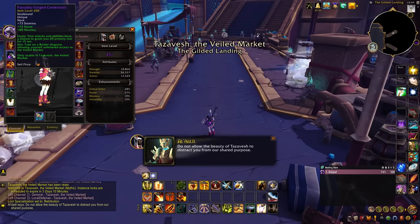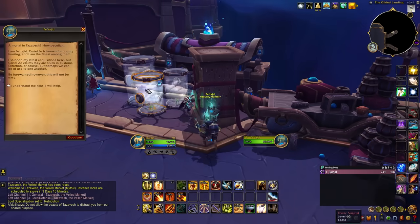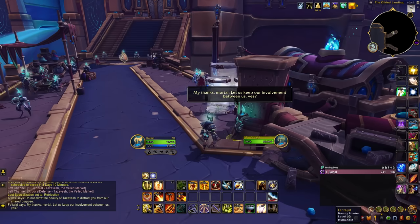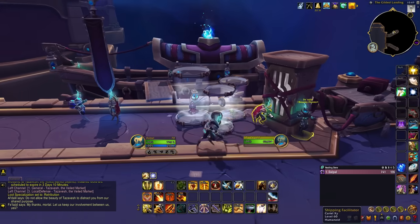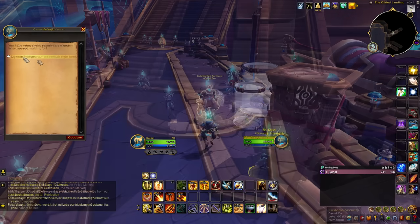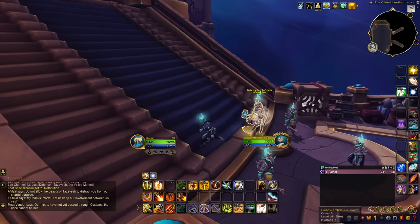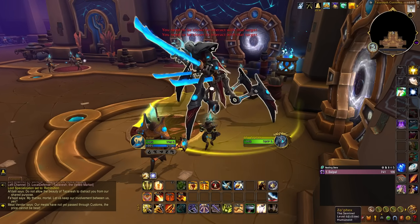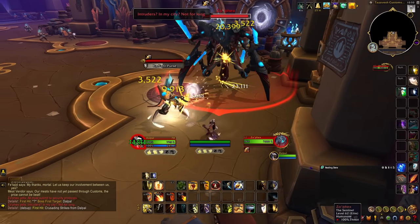With this new necklace, you'll have access to the Hard Mode version of the dungeon instance. To enable Hard Mode Tazavesh, you'll need to zone out of Tazavesh, set it to Mythic, and then zone in to a fresh instance. Once inside, equip the passably forged credentials and use it to turn yourself into a broker. Once you get your disguise, you'll need to talk to Feta Jinn, a broker that'll help you access the Hard Mode version of the instance. Once you click through all the dialogue options, you'll be able to enable Hard Mode. Afterwards, go through the entire dungeon and blast through all of the bosses all the way to the very end to unlock this achievement.